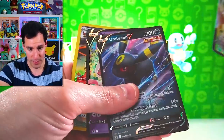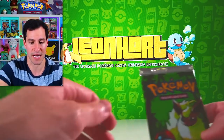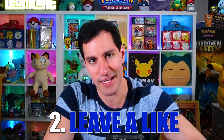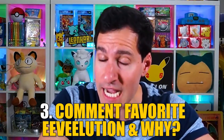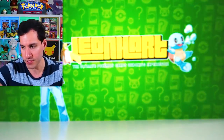Here's what we've gotten overall: Espeon, the Rillaboom V-Max we pulled, and the Flareon Trainer Gallery card. Remember — First Edition Jungle Pack going to one of y'all. Subscribe, leave a like, let me know in the comments your favorite Eeveelution and why for your chance to get this First Edition Jungle Booster Pack.